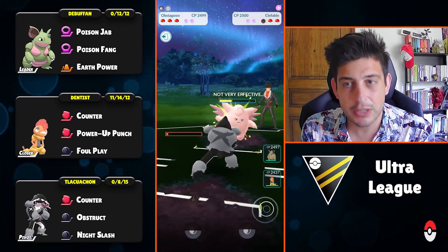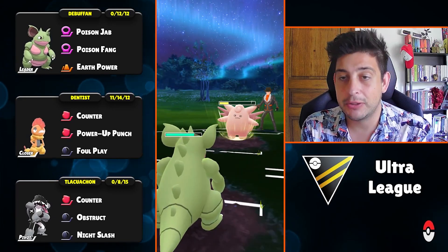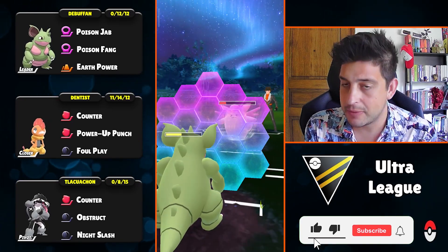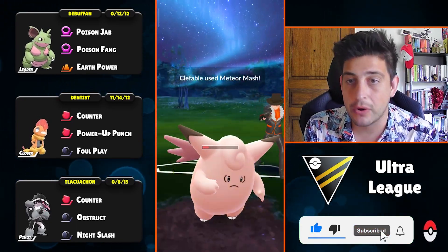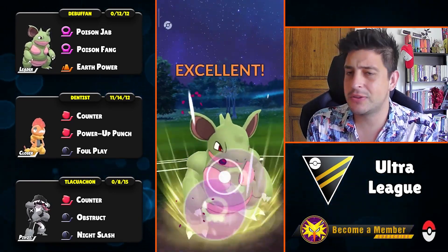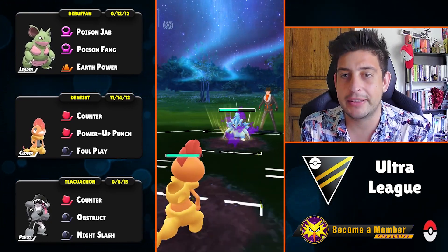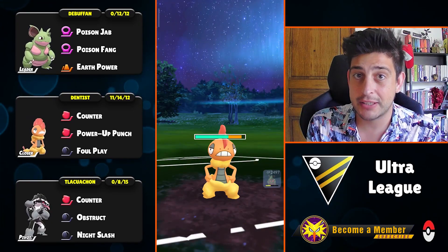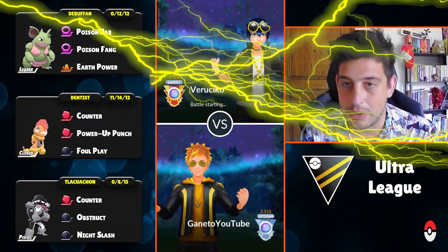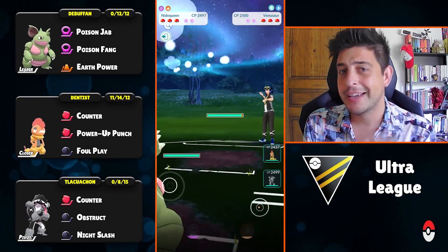If they go for a complete farm down, they'll run into our Obstruct, which gets Clefable pretty low. We can always rely on Nidoqueen to finish off Clefable long term. Night Slash still does decent damage — Clefable is almost in the red. They have 100 energy now so I'm expecting a double Meteor Mash. Another move is coming — I block it, then try to farm down completely. They switch to Scrafty: I drop a Poison Fang and farm down with Counters. With the debuff they stand no chance.